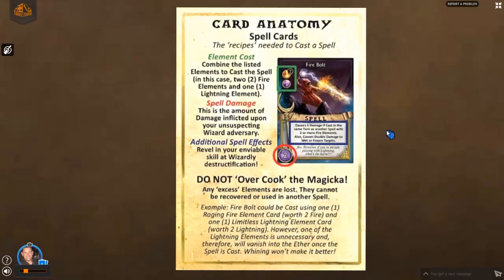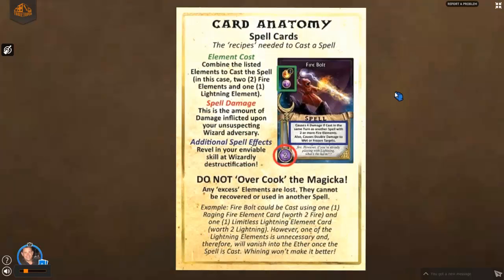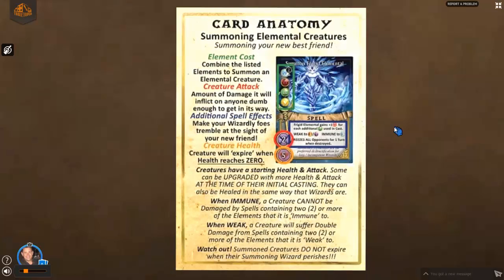One thing to keep track of: when you have double element cards — say the Limitless Lightning worth two lightning — and you use it to fulfill a spell that only requires one lightning, you've just wasted a lightning. You can't use it in another spell; it gets discarded as soon as that spell is cast. Be mindful of that. You want to preserve double element cards as much as possible, because every time you throw one away unnecessarily, that's one you're not going to get back. Using them wisely can be the difference between success and failure in Magic or Mayhem.